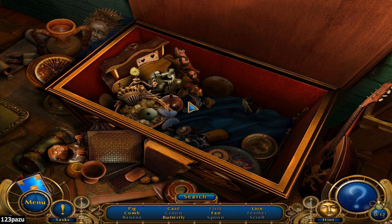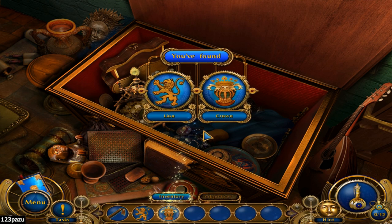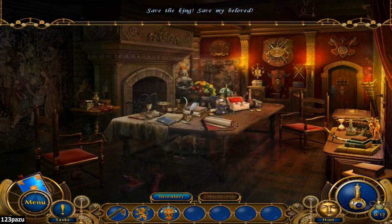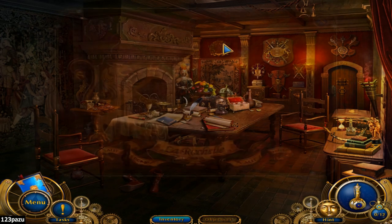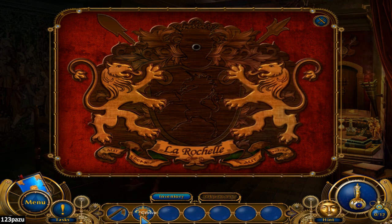Butterfly, fan, lion — a playing card — and once again we got two items per hidden object scene. 'Save the king, save my beloved, and save yourself too in the process — I will save both of you.' We got another lion and also a crown, and there's a pegasus in the middle.